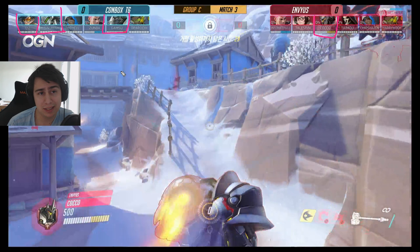ConBox decides not to go for Reinhardt - they want the dive but still run Ana in the backline. The question is how are you going to protect her? Zenyatta can discord targets and maybe win 1v1s, but the Ana is not as easy to protect.